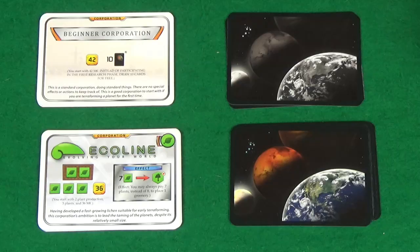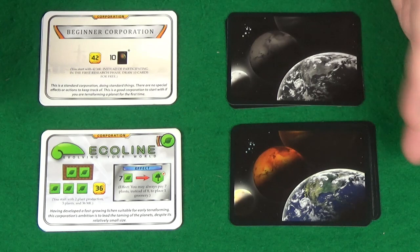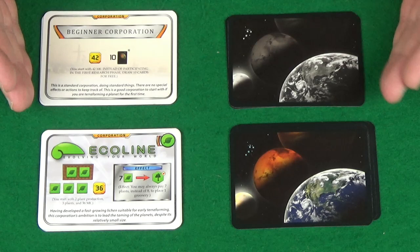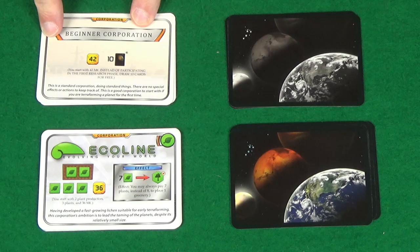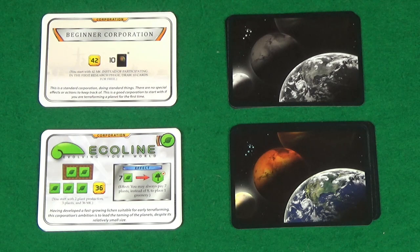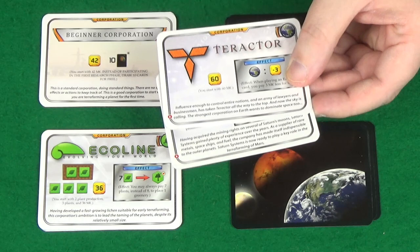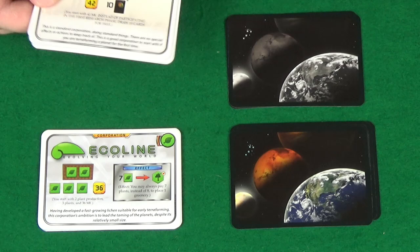Give your first player the first player marker, then take your corporation cards. These come in two varieties: the coloured back ones and the grey back ones. For your first game, each player should use the grey back beginner corporation cards — they're all the same. The coloured back ones are all different, adding variety. Also, two of the coloured back ones have the red circle with white triangle that you'll remove unless playing the advanced version.